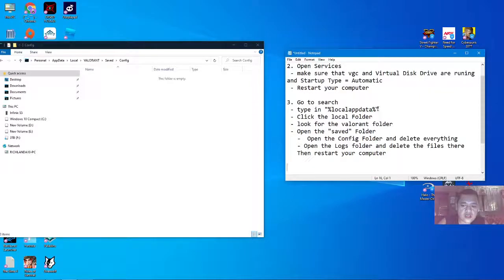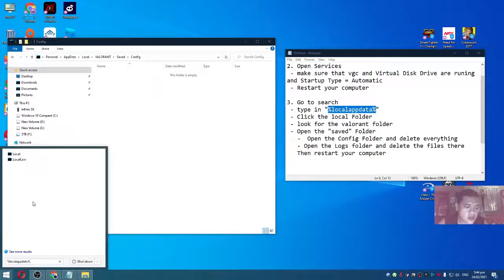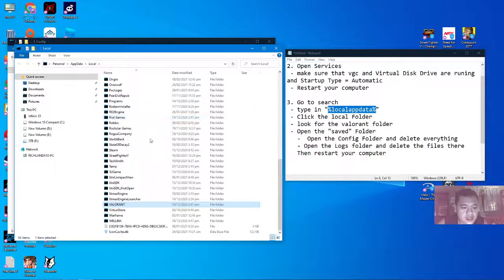Some of you are asking why they can't find the Valorant folder. Just click on Local and find the Valorant folder — it should be there if you installed the game correctly.